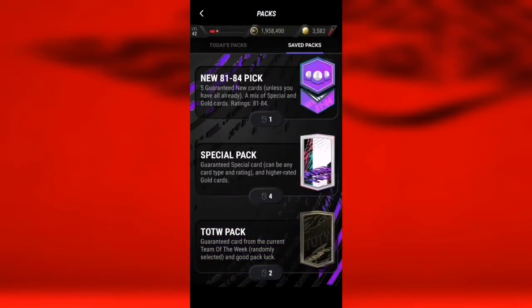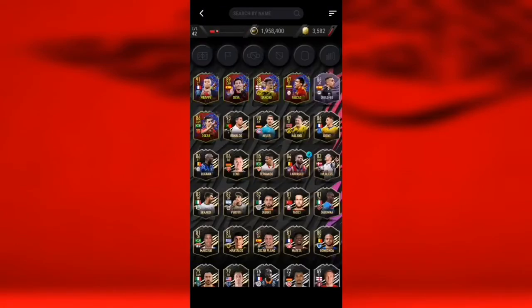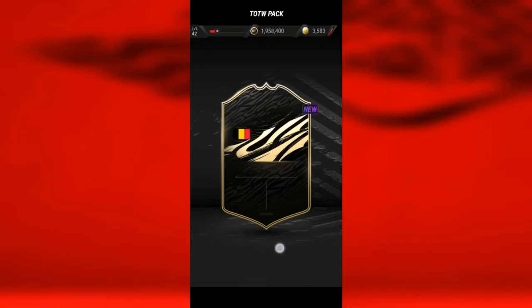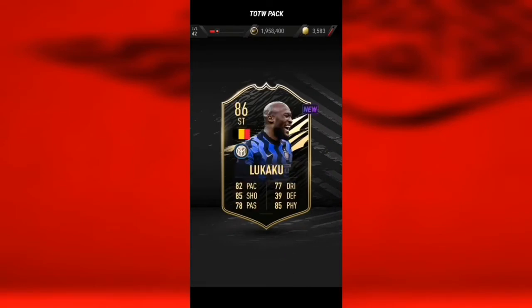Now we have Team of the Week packs — there are actually some decent Team of the Weeks we can get like Ronaldo, Neuer, Holland, and also Lukaku. We are not getting — oh we actually got Lukaku! Okay, not bad.